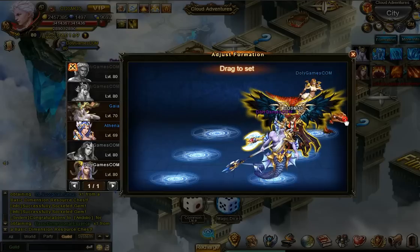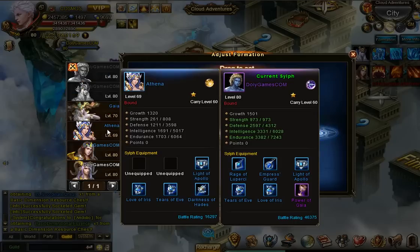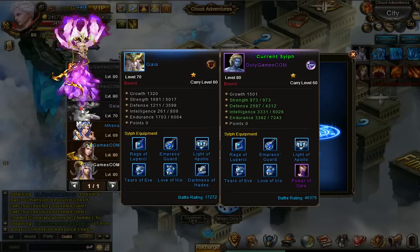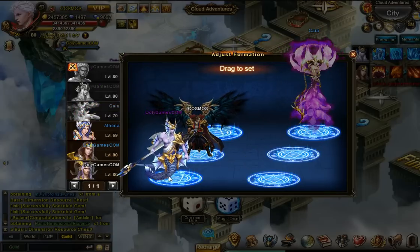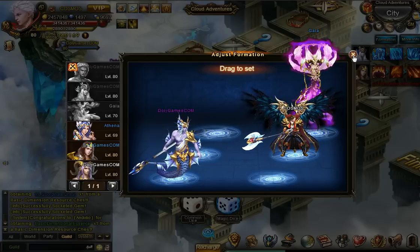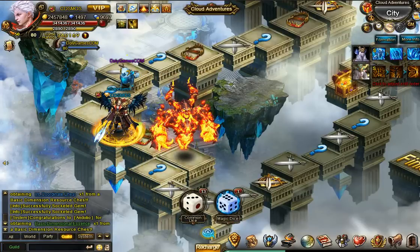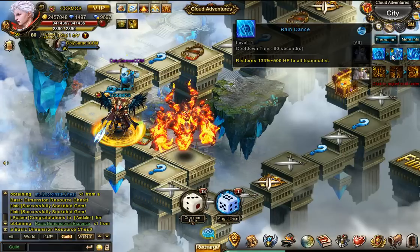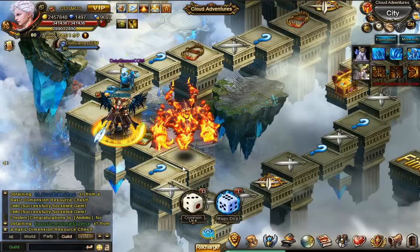Let's change the formation here as well. Let's get rid of Amazon who is not helping much and get Gaia in there. Let's move Triton back because he certainly helped with healing, and me and Gaia will be up front. Skills, damage, healing. For the Triton we're going to do healing straight away, then more healing, then Delphic. Okay, we're good to go.